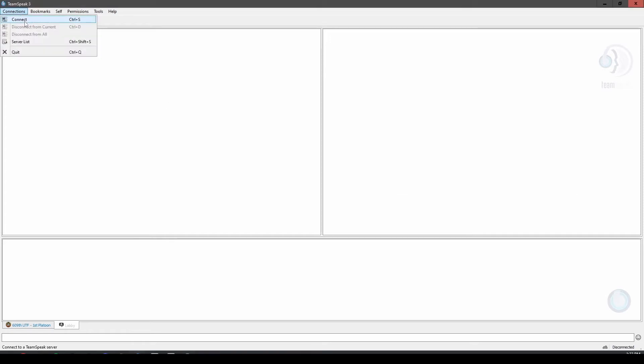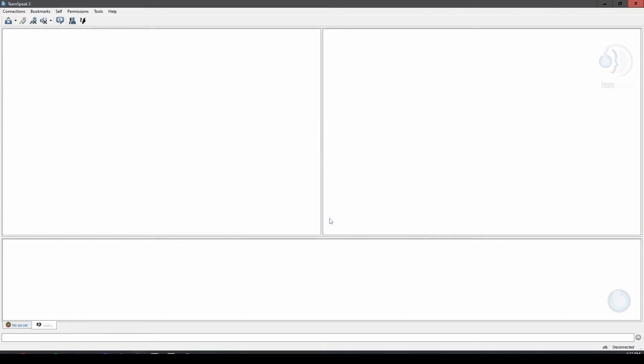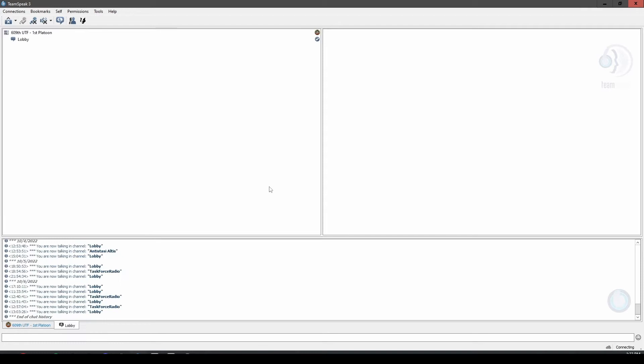I'll start here in the top left under Connections. I'll press Connect, type in the name of the server I want to connect to — in this case it is pre-filled for me — then I'll press the Connect button. It'll take just a moment to connect, and then it will put me into the lobby of the server.